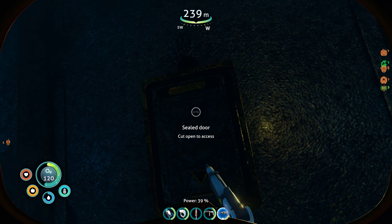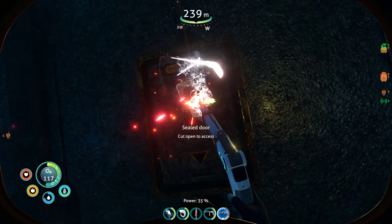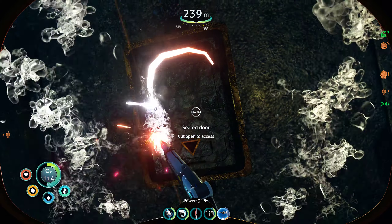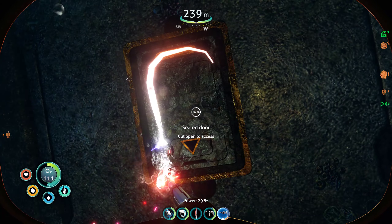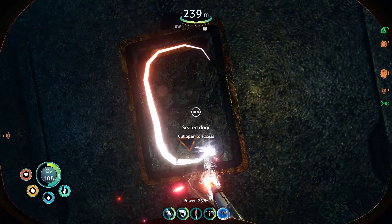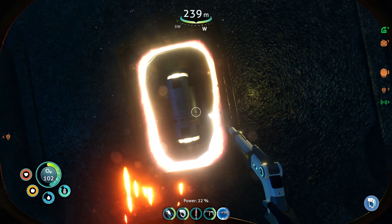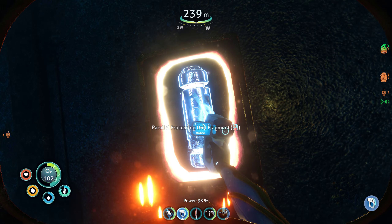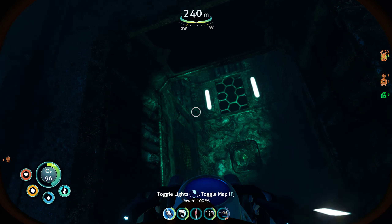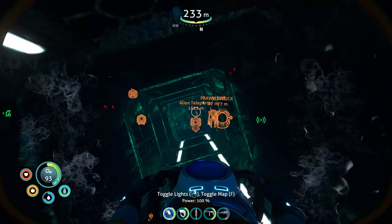Oh my god, I have to cut this one. I guess this one is the thingy that I already have. The parallel processing unit fragment - I need to scan it. Oh my god, the oxygen is going down so fast. Yeah, it's this guy - parallel processing unit fragment, and I already have that one. Where is the exit?